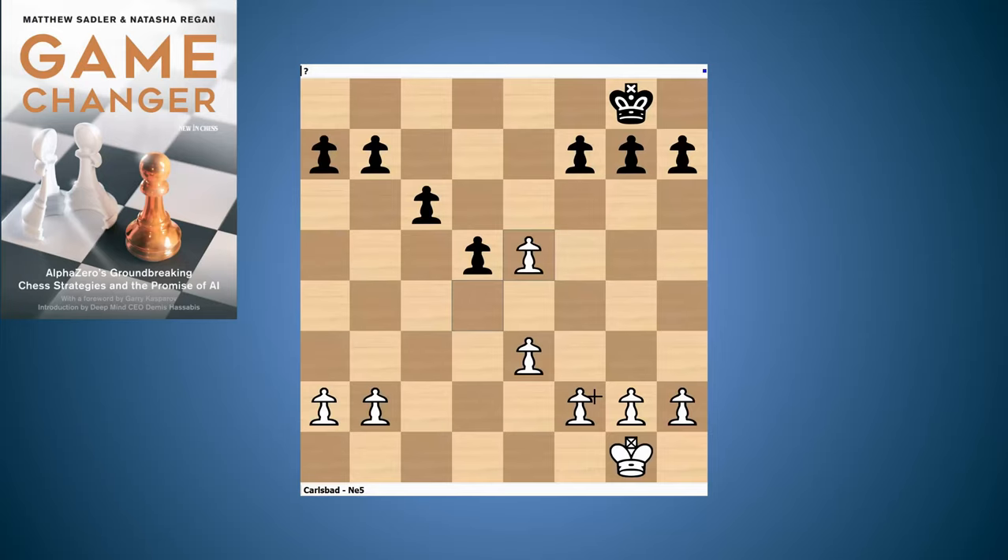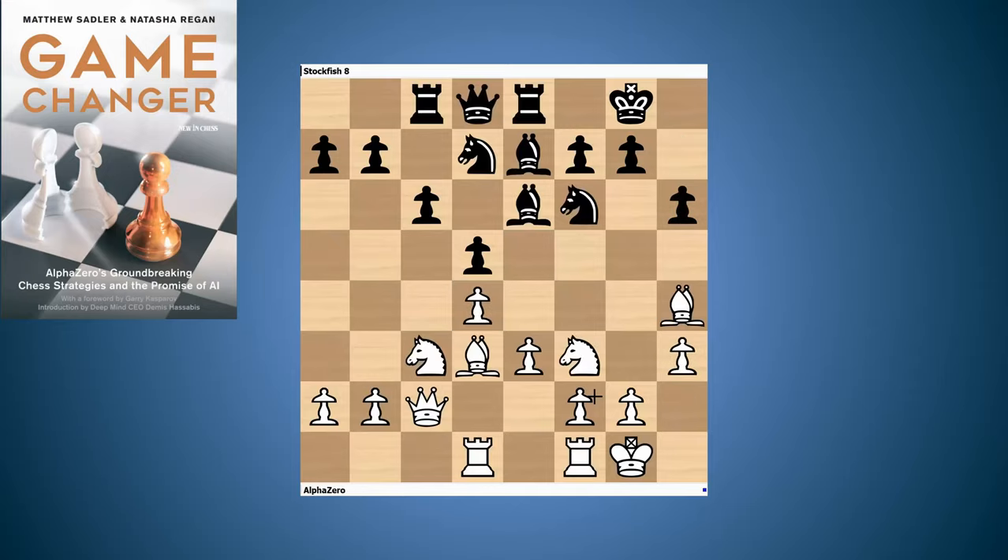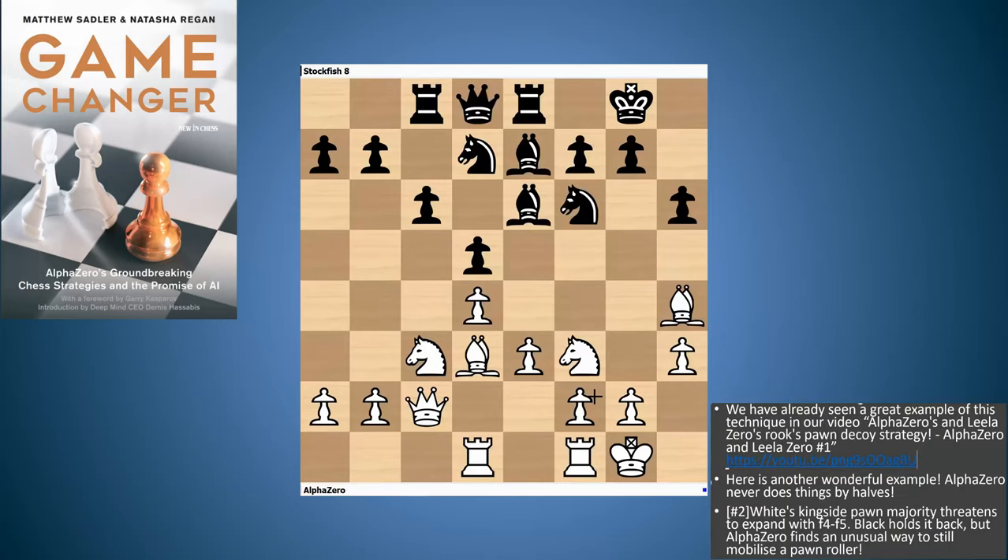We already saw a great game of AlphaZero's with this in the Queen's Indian, which we annotated together with King's Crusher in our joint video — I'll put up the link so you can look at that one. But here's another great game from AlphaZero from a Queen's Gambit Declined Carlsbad structure. Stockfish has played a slightly unusual plan, putting the bishop to e6 early — not at all stupid, this type of development has been looked at by a lot of good players nowadays.